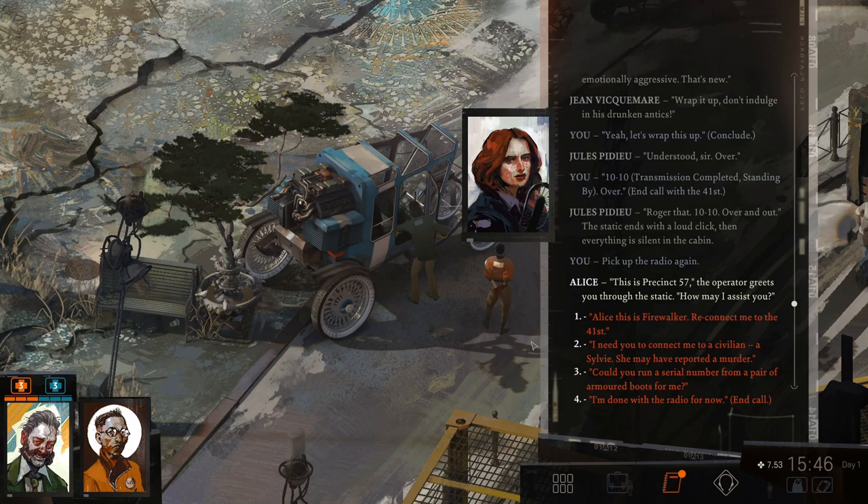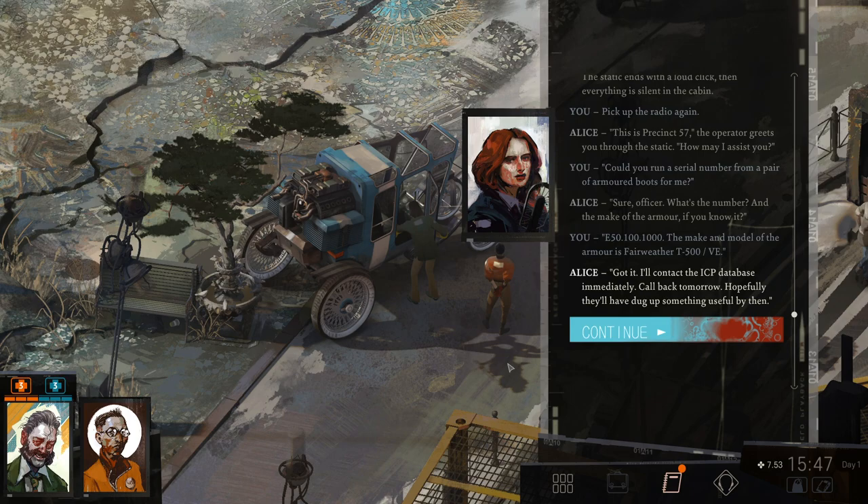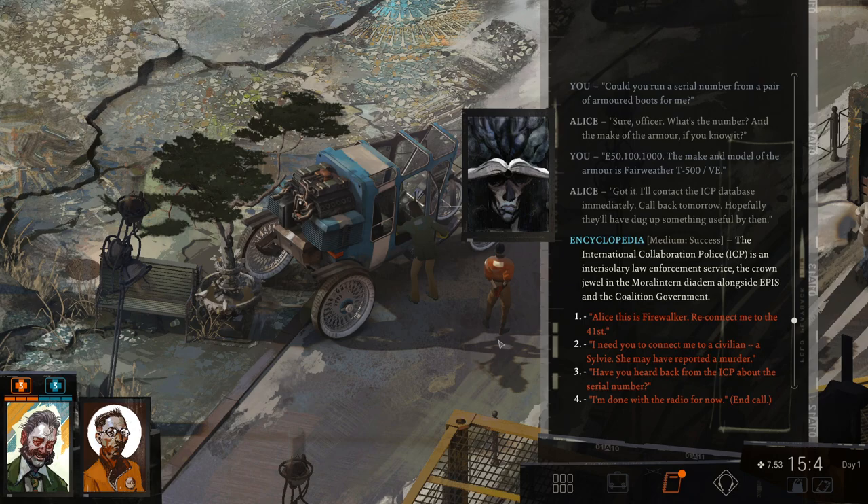I pick up the radio again. 'This is precinct 57. How may I assist you?' 'Can you run a serial number from a pair of armored boots for me?' 'What's the number, and the make of the armor?' 'E50-100-1000. The make and model is Fairweather T500 VE.' 'Got it. I'll contact the ICP database immediately. Call back tomorrow — hopefully they'll have dug up something useful.' The International Collaboration Police — ICP — is an inter-isolary law enforcement service, the crown jewel in the Moral Intern Diadem alongside EPIS and the Coalition Government.